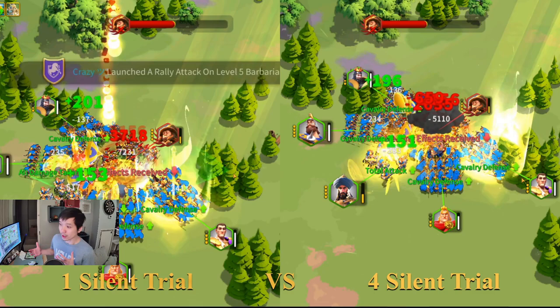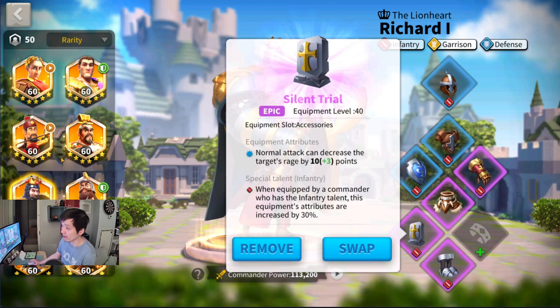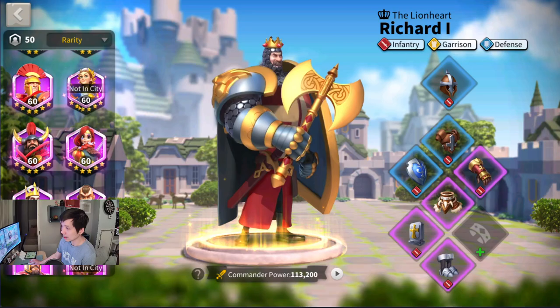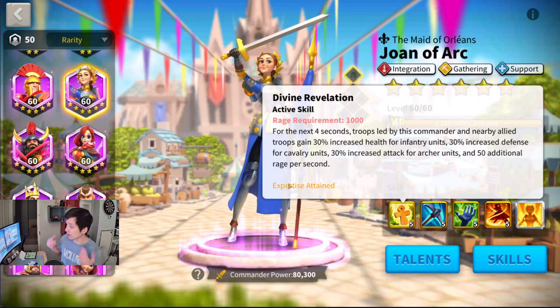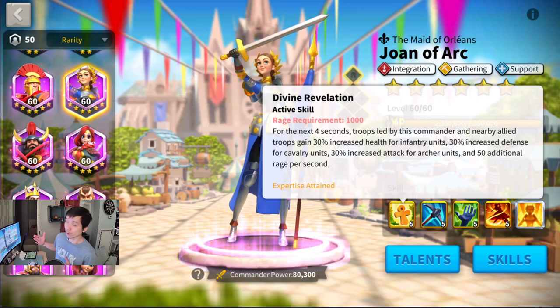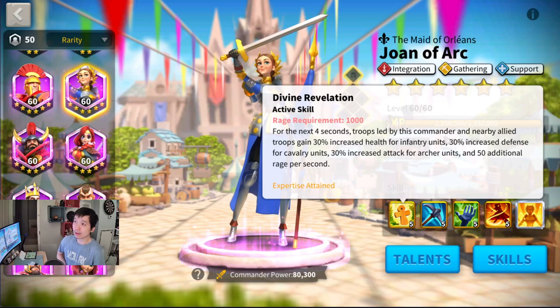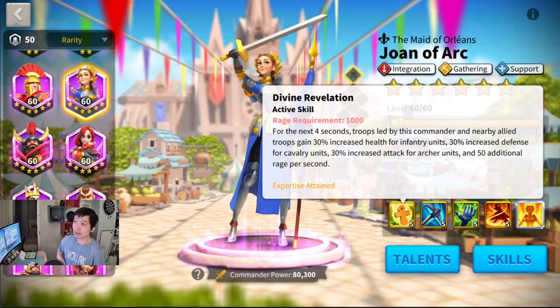We also haven't taken into consideration support commanders like Joan of Arc. Some commanders can provide very good rage regeneration. Joan of Arc provides 50 rage every second for 4 seconds — that's an additional 200 rage per second. So when you're fighting someone with Joan of Arc on their side providing that rage regeneration, your Silent Trial is going to lose its effectiveness again, because you have a lower percentage of effectiveness and Joan of Arc makes up for that lost rage.